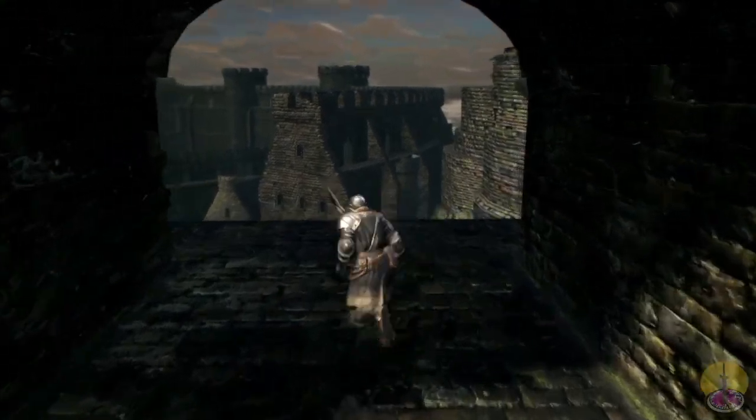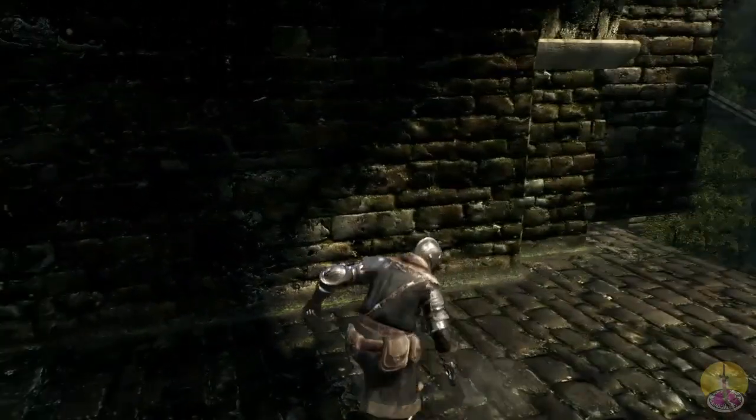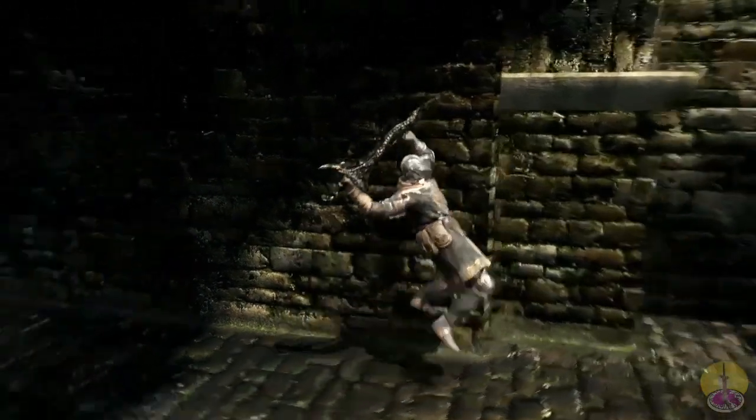For the sprint attack you get a quick swipe, and for the plunge attack it's standard like most other straight swords — just a plunge right down into your opponents.